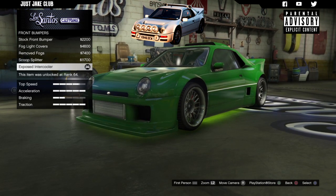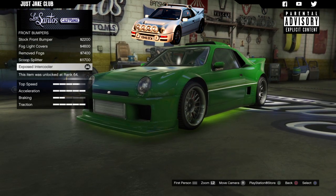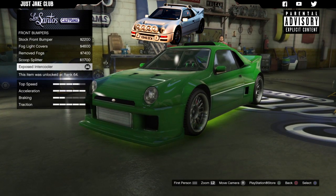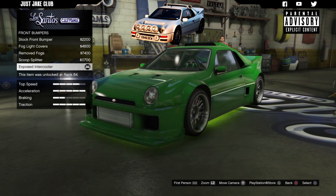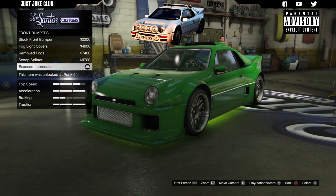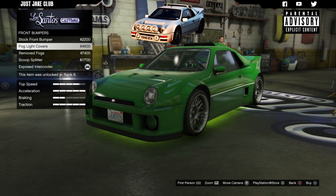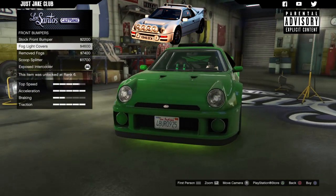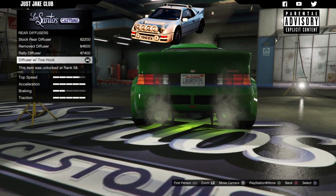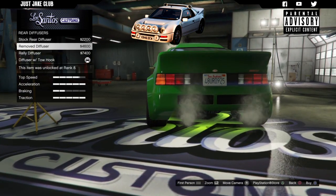This build is very much like a rally variation of this car, so a lot of things are going to be different from my review build. We've got the exposed intercooler purchased at the moment, but we are going to change that because the RS200 doesn't really have a low chin spoiler like that - it is a little bit higher. So yeah, we're going to go with the fog light covers. For the rear diffuser, we want to remove it altogether, so we're going to go with no diffuser.